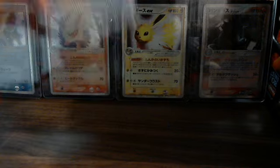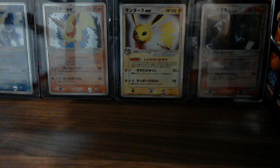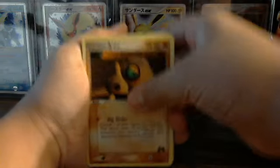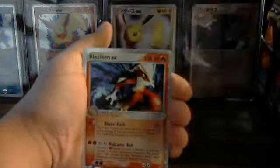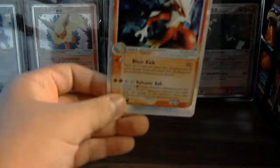First pack. You can tell I'm in kind of a new location. So we have, if you can see: Aaron, Poochiana, Electric, Corpish, Chinchou, another Corpish, Celio, Squirtle, and Blaziken EX. Awesome. I already have this, but you know, it's always good to have doubles of cards.